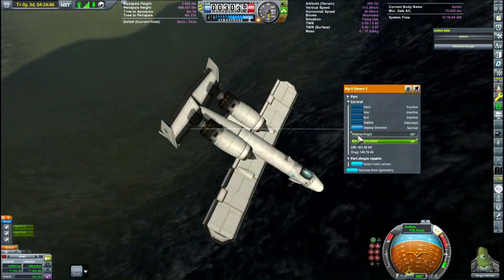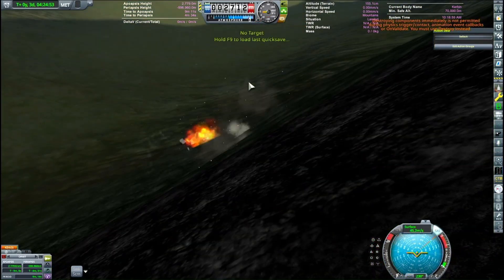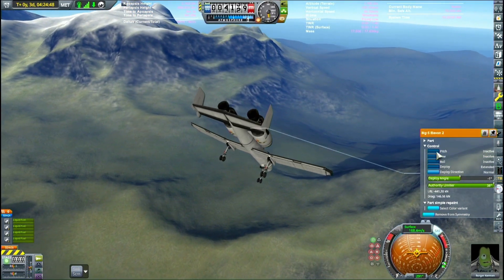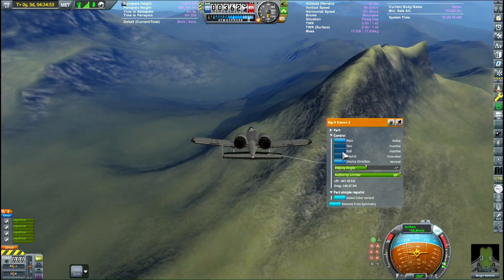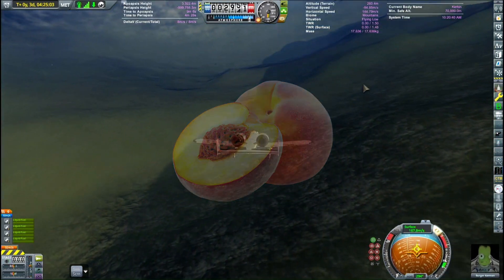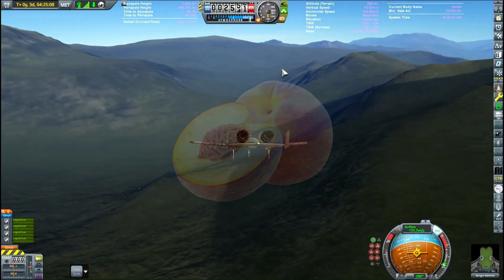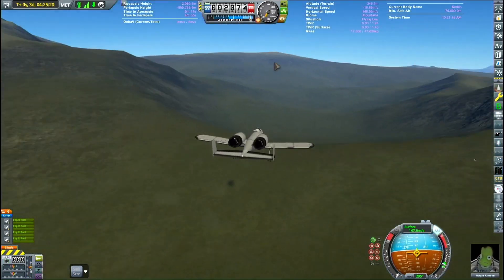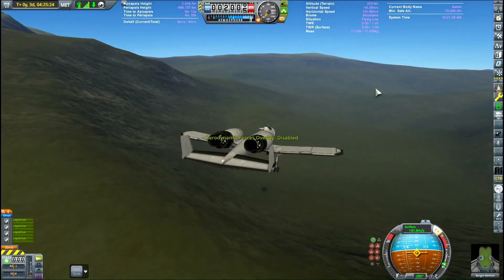We almost — yeah, we do crash. So we try again and end up coming in for this really wavy, mountainous place over here. I also remember to turn the pitch back on on the elevators, and we're coming in for a fairly okay landing.